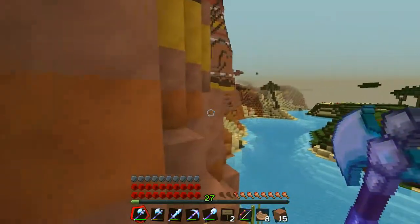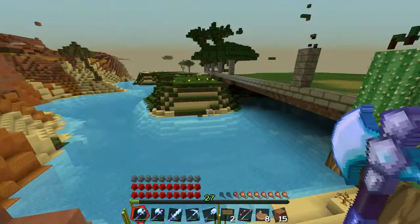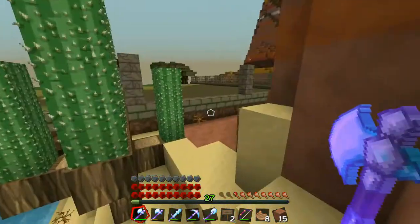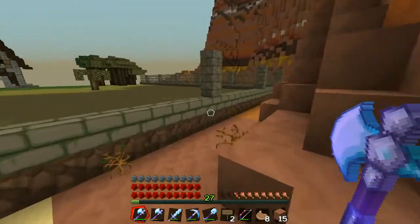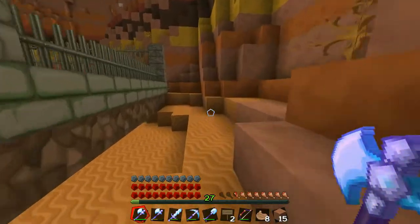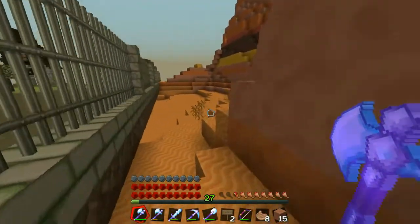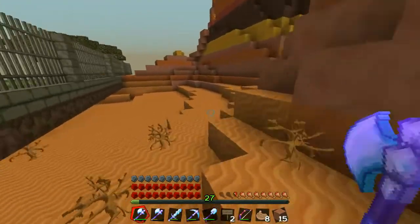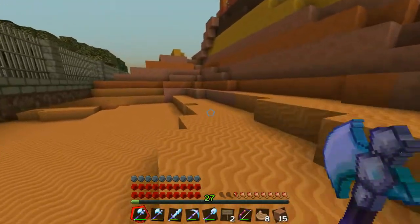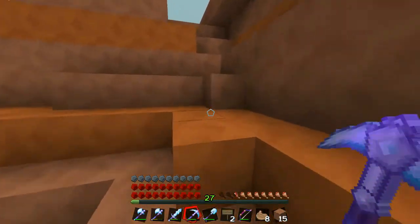Right back here, somebody built kind of like a square pattern in the ground. I don't really know what it was — it almost looked like a target, it was kind of weird looking. But I also found a skeleton horse with a saddle on it. I don't know if it belonged to whoever was building that pattern in the ground.